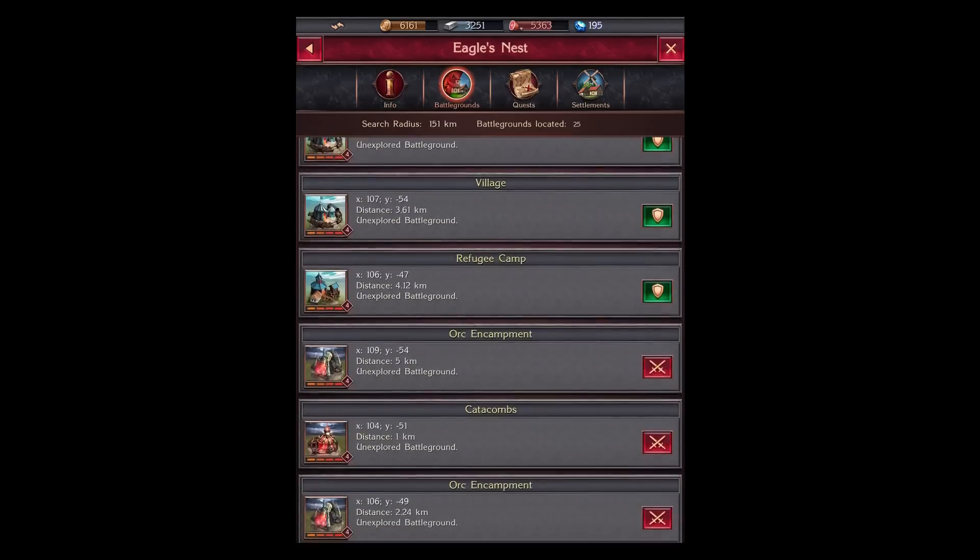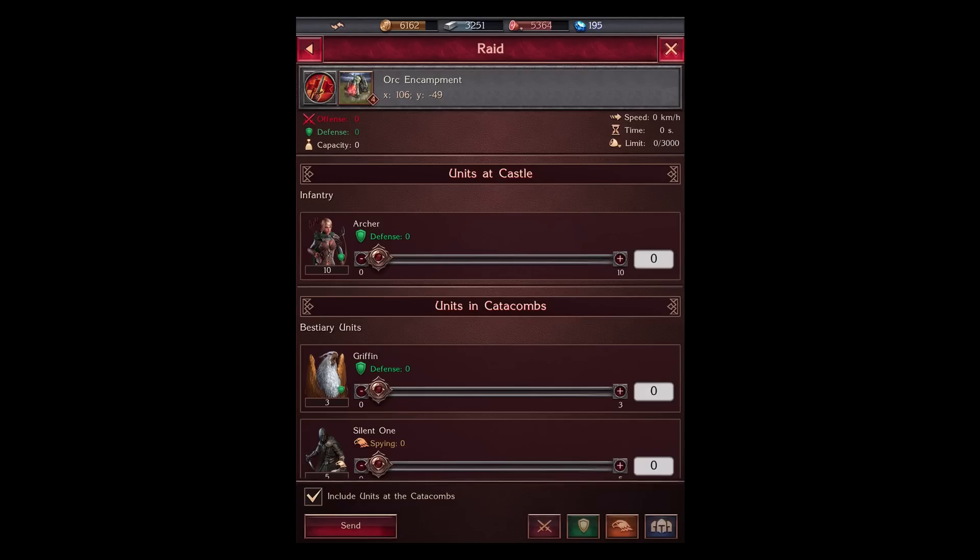I'll show you how quick it is to attack an NPC area — I'm going down to the bottom to select all my red units.